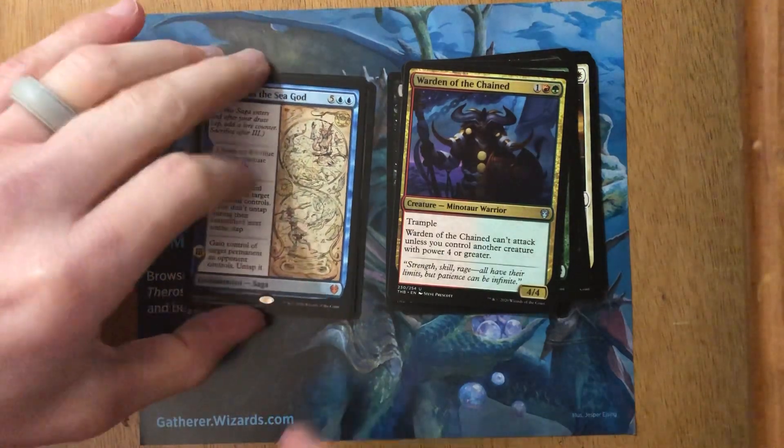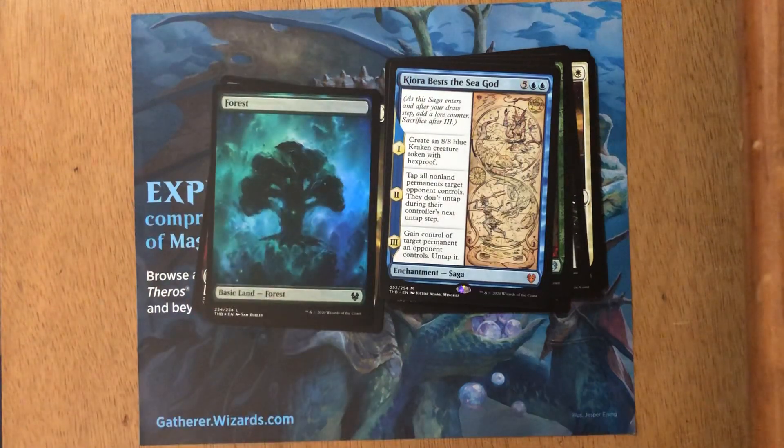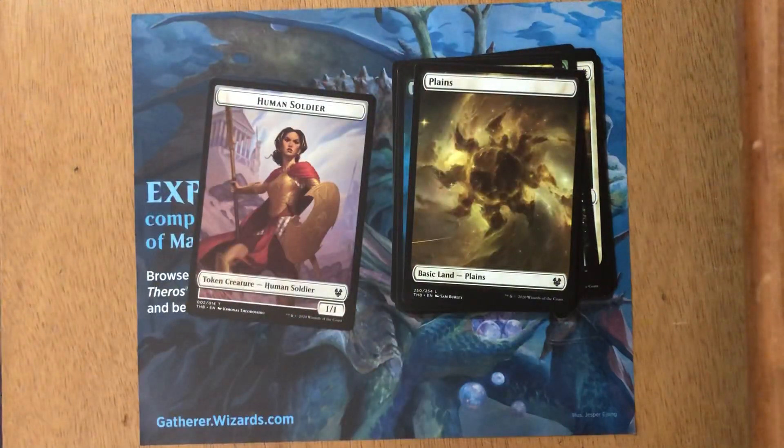Let's check if we have a foil — oh, a foil full-art forest! That's pretty cool. The foil full-arts have a little bit of value, but with all the collector boosters, I'm probably going to do a video on that. I think collector boosters are ruining the value of regular boxes. Borrowing from the sports world, those special cards could instead be used as premium inserts in regular packs, which drives up the value of booster boxes. But anyway — foil full-art forest, that's pretty cool, and we've also got a full-art Plains and a Human Soldier token.